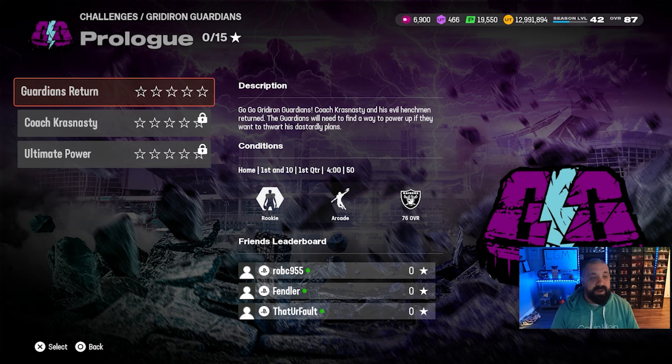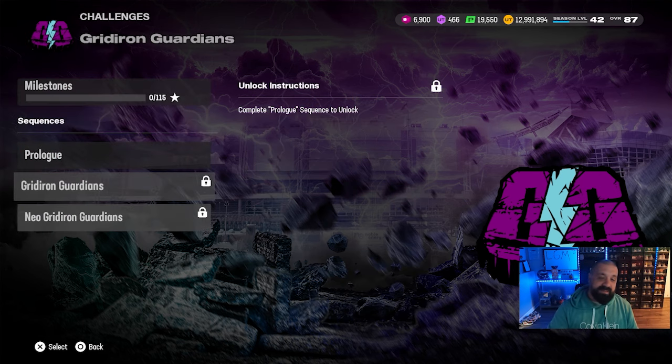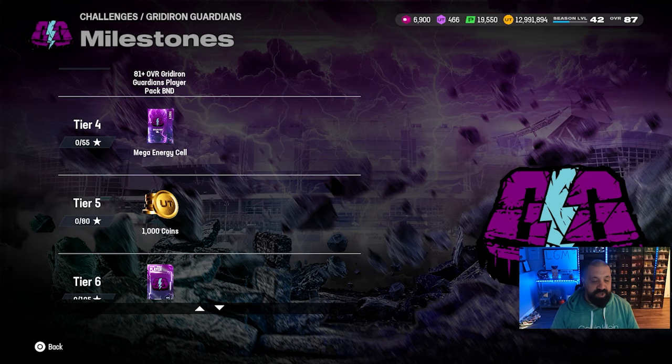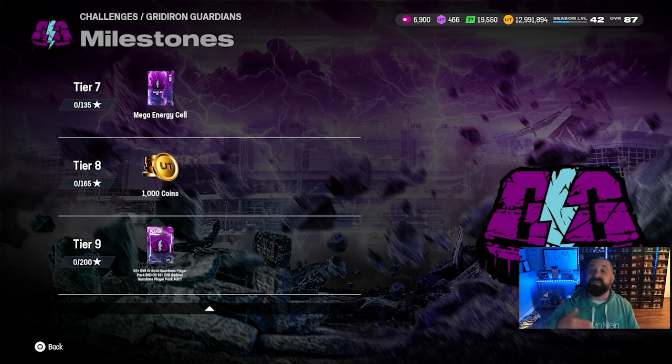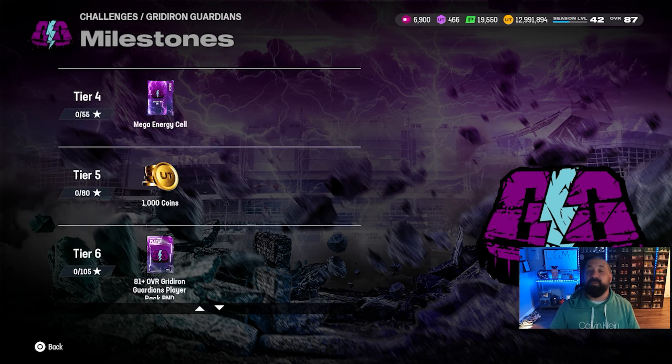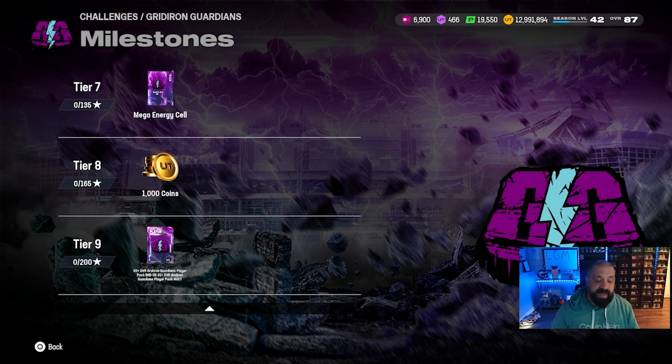There are three sequences of solos — you play through all three sequentially as they unlock. Looking at the milestone rewards, tier one gives you a Mega Energy Cell plus some coins and an 81-plus pack. Tier four at 55 stars gives you another Energy Cell collectible. In totality it looks like you can get three of the 15 collectibles needed to upgrade a player fully to 95 OVR. At the very end of the solos — not available until next Thursday — you can take either an 83-plus BND Gridiron Guardians card or an 81-plus auctionable pack. They added a plus to the auctionable option this time, which is a slight improvement.